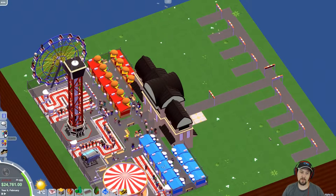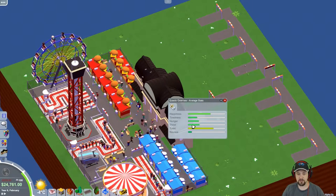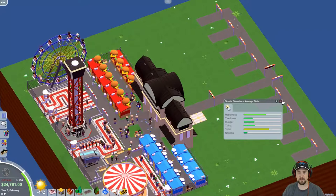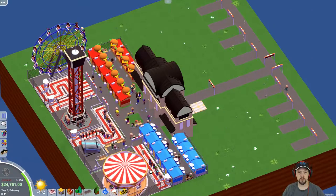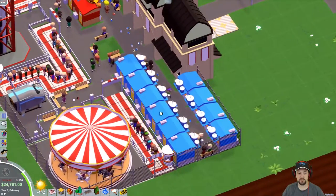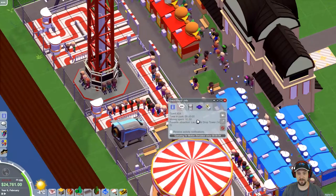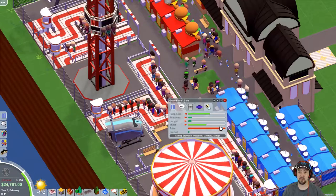When I talk to the guests, they're not hungry, tired, or thirsty - but there seems to be an issue with the toilets. Hey, where is the toilet? As a matter of fact... there's no toilet anywhere! Those are just restaurants and drink shops. And you'll notice everybody in the queue - see these people bouncing around? I think they really need to go to the toilets.